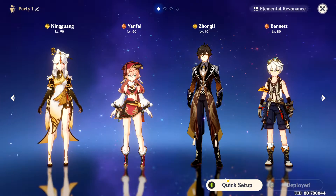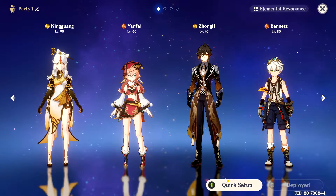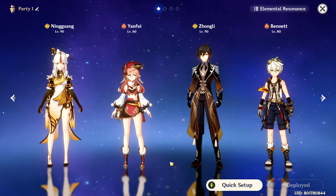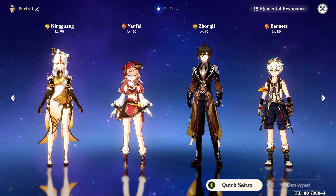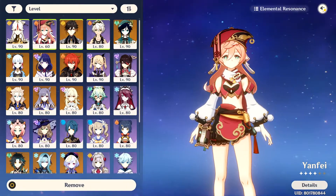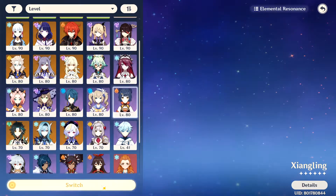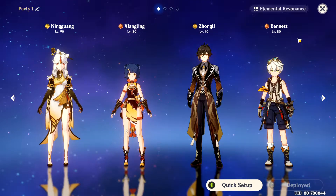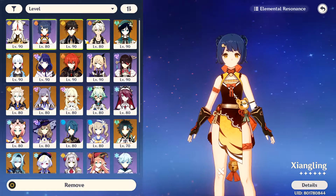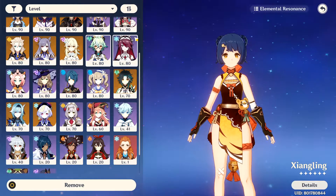For team comps, I am currently using 2 Geo and 2 Pyro for both Pyro Resonance and Geo Resonance, because there is really no way to amplify Geo damage since Geo as an element relies on pure stats. This is a team centered around Ningguang. Yanfei is mostly swapped out for Xiangling here. Albedo, Geo Traveler, and Zhongli work really well with Ningguang. A triple Geo setup is also viable.